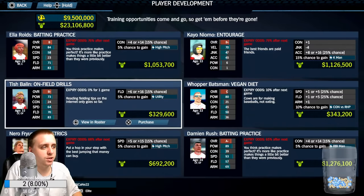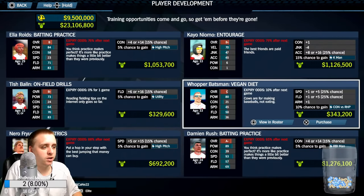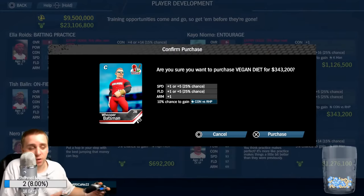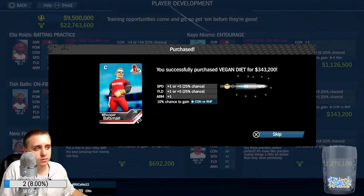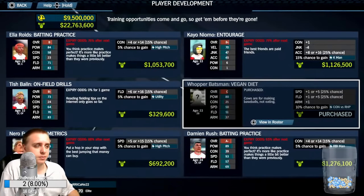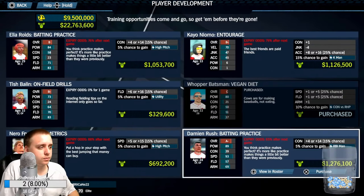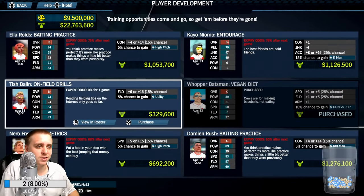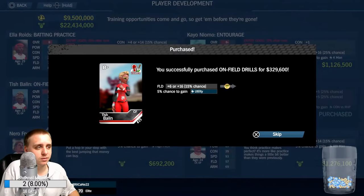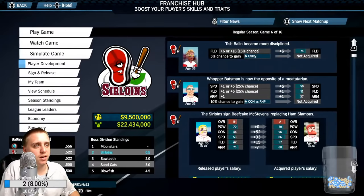Here are all our new player development opportunities. Here's a low-rated player with a chance to get better — we can increase his speed and his fielding. It probably won't be very much, but possibly could be solid with a 10% chance at a trait. That utility trait is going to be one that I covet for sure.